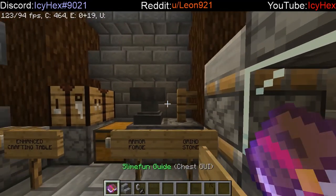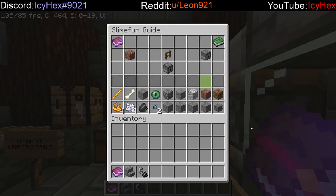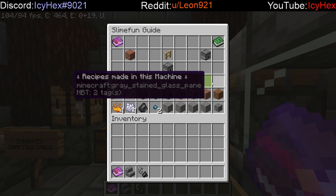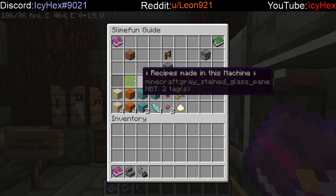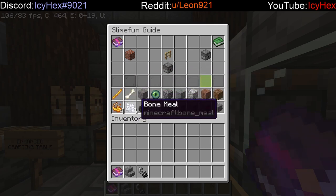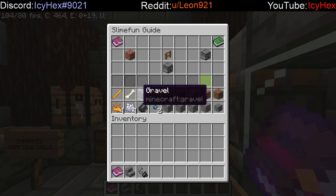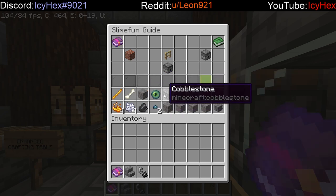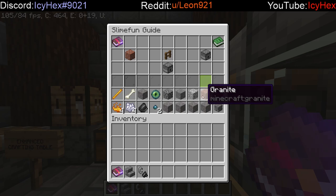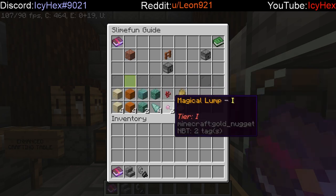Next is the grindstone, which has a few purposes. The most notable ones are on the first page: you can turn blaze rods and bones to get a significantly higher amount of blaze powder and bone meal respectively — better than just using a crafting table. You can also turn gravel into flint, and cobblestone and its variants into gravel. You can also use this machine for turning eyes of ender and nether wart into ender lumps and magical lumps respectively.